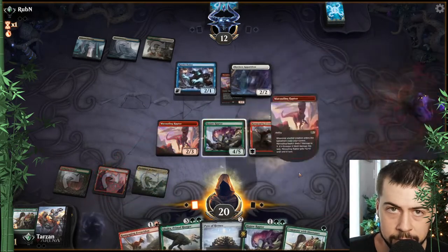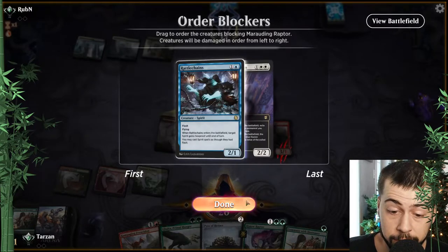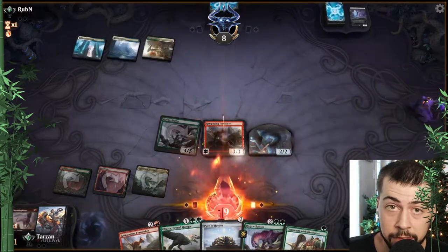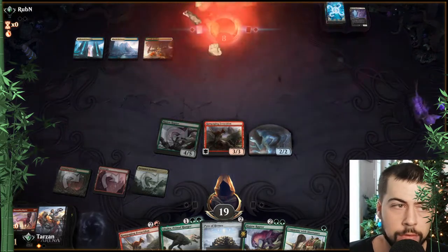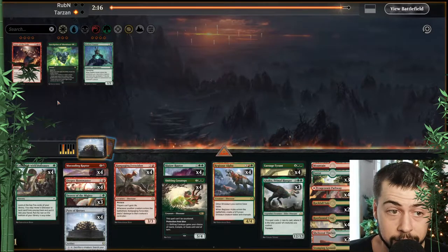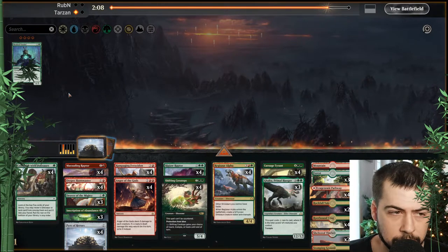Well, Rampaging it is — keep up the pressure. They really want to take out that Marauding Raptor. That's okay, still get a 2-2 out of that. We know what we need to bring in — certainly Shifting Ceratops, Anger of the Gods, Inscription to fight some stuff. I don't think they'll have a whole lot of artifacts and enchantments, probably can leave Masked Vandal in the sideboard. Drop Pyre of Heroes.